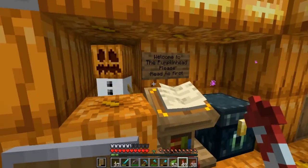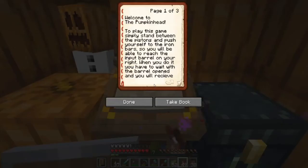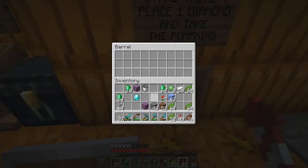I don't know if this is going to kill me or not, so I'm going to go ahead and read this. Oh, that creeped me out — I thought it was just a thing, but it's actually pumpkin head dude. Welcome to the Pumpkin Head game. To play, simply stand between the pistons and push yourself to the iron bars so you can reach the input barrel on your right. Wait with the barrel open and you will receive three pumpkins. The goal is to throw the pumpkins into the hoppers hidden under the target blocks. Every pumpkin you land in the hopper will grant you a diamond that appears in the reward barrel. The missed pumpkins will be picked up automatically. Good luck, pumpkin head. Let's do one diamond and get three pumpkins and see what happens.